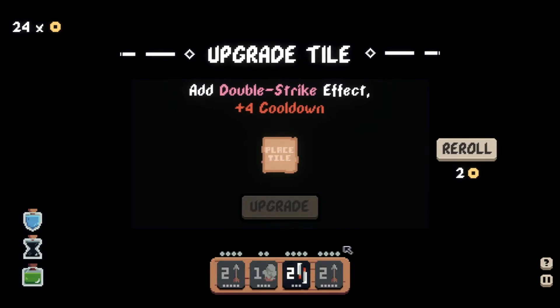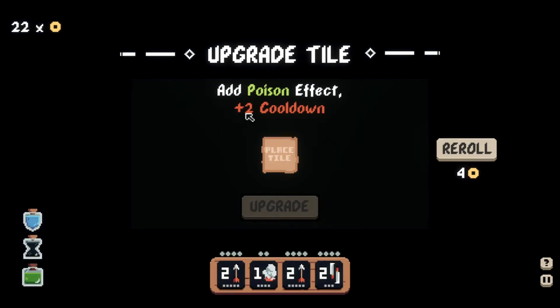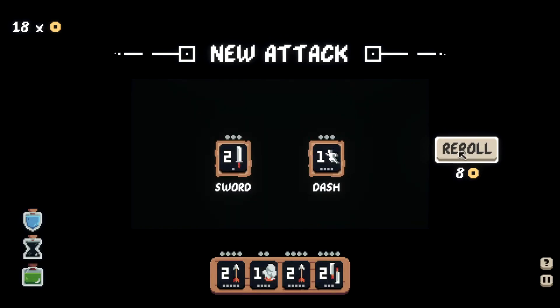So far the combat is easy but you'll see what I mean about it getting harder. Here we have an upgrade — it'll add a double strike effect but it'll increase the cooldown by four, so it'll attack twice but I'd have to wait seven turns total. Or we can re-roll and see what we get — this one adds a poison effect but increases the cooldown by two. I don't want anything that'll increase my cooldown, so I think I'll take the dash.